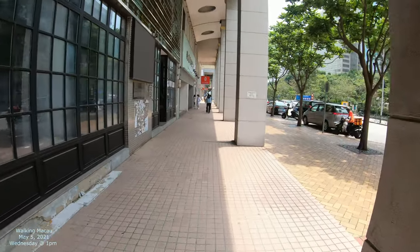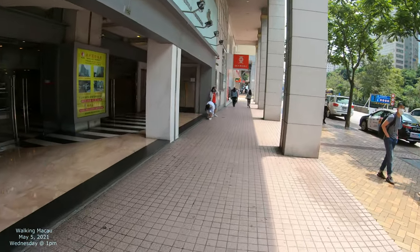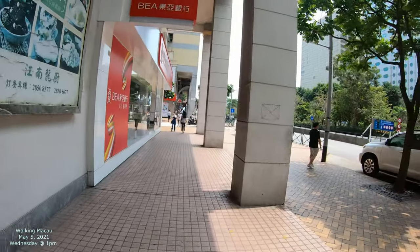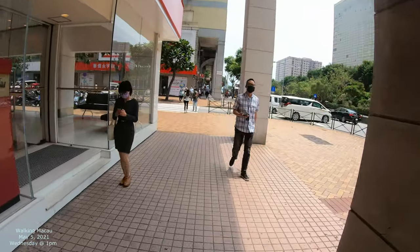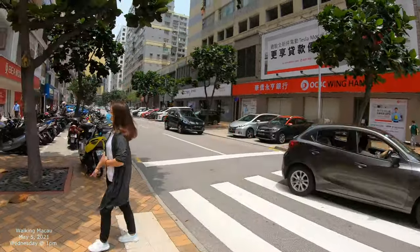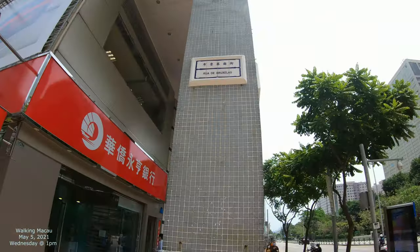On the Zape side, the streets have mainland Chinese names — like Rua de Beijing or Rua de Shanghai, meaning 'Street of Beijing' or 'Street of Shanghai.' This Nape side has international European names. We've seen Paris and Berlin, and soon we're going to see London. Over on that side of the park the streets have Portuguese names — like Street of Porto or Street of Santarém. We just passed Brussels — Rua de Brussels.